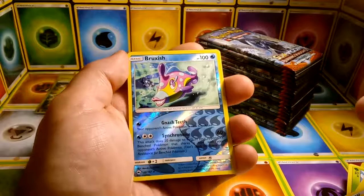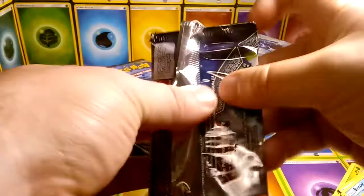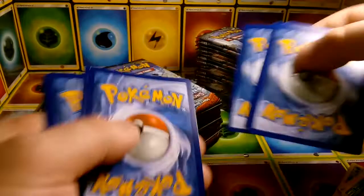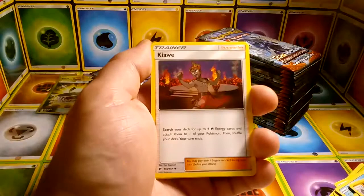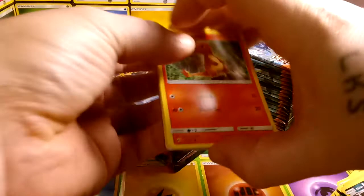Potown, Dusclops. Reverse Bruxish, which is a rare in this set, and a regular rare Bruxish. We've had some weird moments with double rares on the channel. Actually, when we were doing our hunt for the Shaman, I went back and listened and there's some weird EVP stuff — like a spirit talking — when I went back through and was watching the video. That was kind of odd, I think it's around the 15-minute mark, right after I pulled a reverse Victini and then a regular rare Victini.